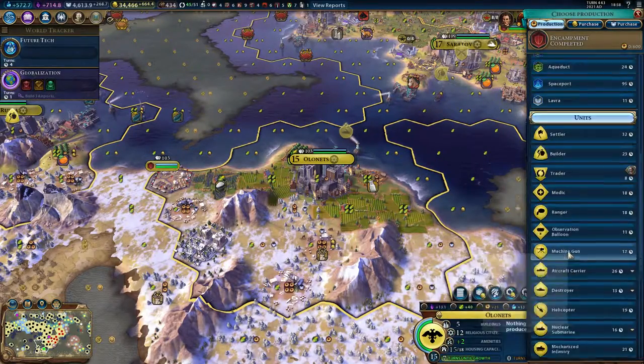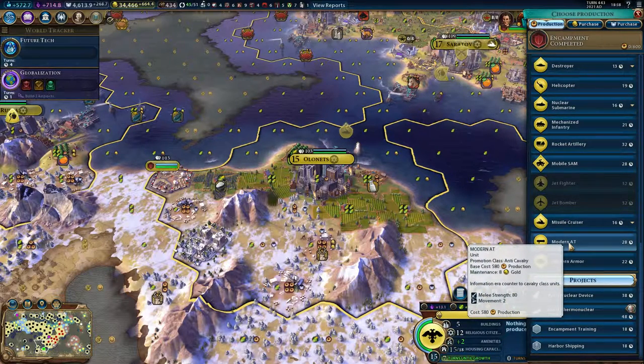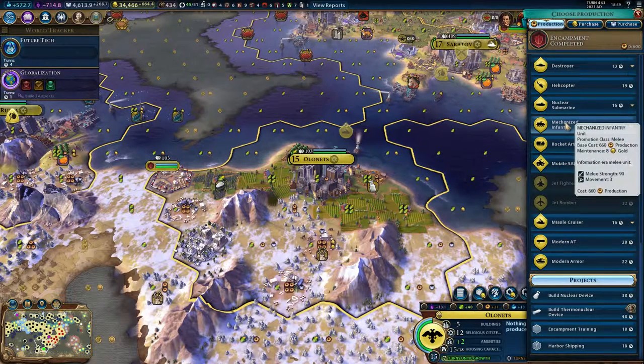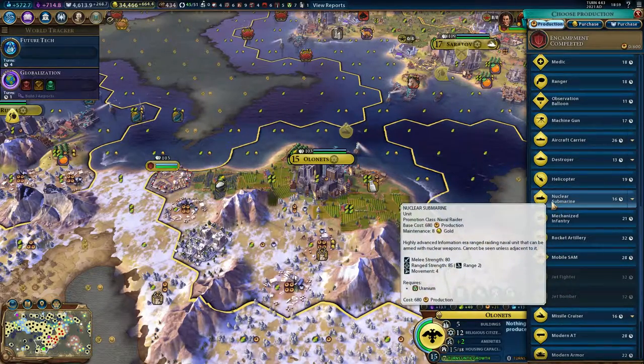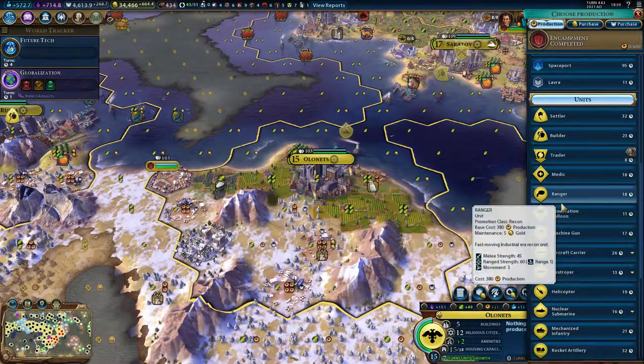That is not the case for later-game units like tanks, because that's rated as a heavy cavalry unit. Modern ATA is also a cavalry unit. Rocket artillery will be mechanized infantry. Mobile SAM — that's a support unit. So you have to figure out what you want and how you can get it.